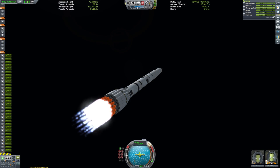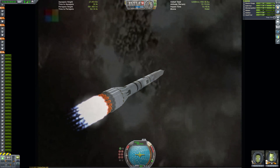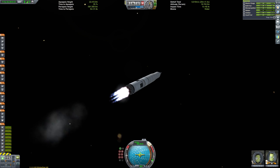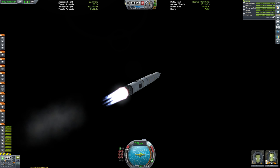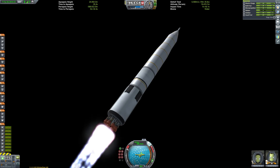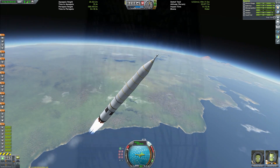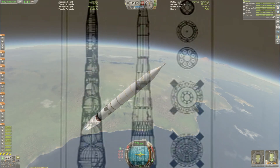Another thing that makes the N1 particularly Kerbal is the fact that every single one of them exploded. As we soar past the 15-kilometre mark we can detach Block A — the name given to the first stage of the N1 — and fire up the eight engines in Block B, or stage two. Yep, even this stage still has eight engines.